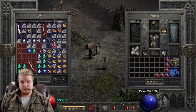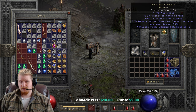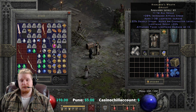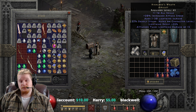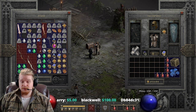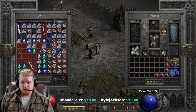Deadly strike does not work for impale, dragon talon, dragon tail, dragon flight, sacrifice, or smite. So if you are a smite paladin, Highlord's Wrath might not be the right amulet for you. Yes, it gives you increased attack speed and plus one to all skills, but you are getting no benefit from the deadly strike. However, if you're using smite alongside another physical ability, you might still get benefit from the deadly strike. Physical damage skills generally work, with the exceptions of impale, dragon talon, dragon flight, sacrifice, and smite.